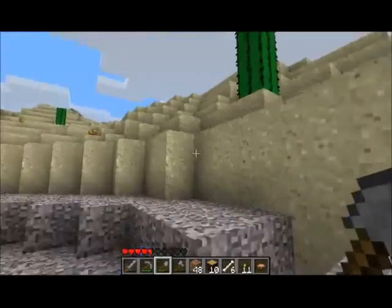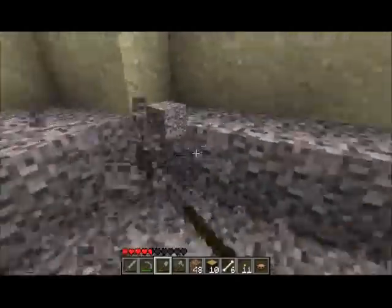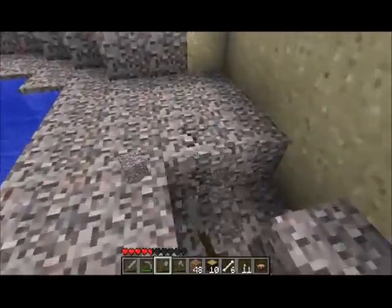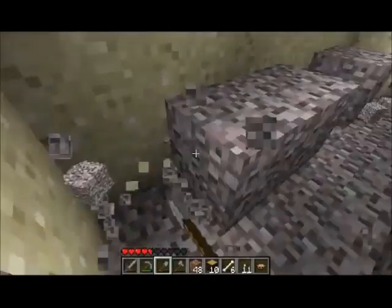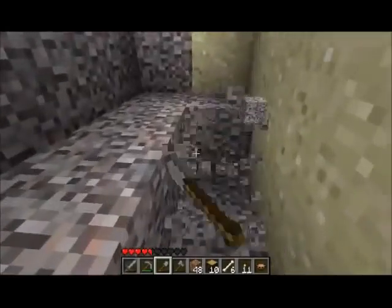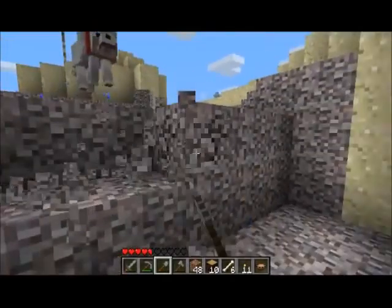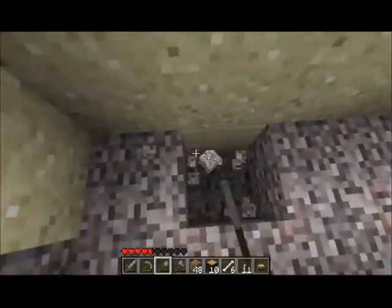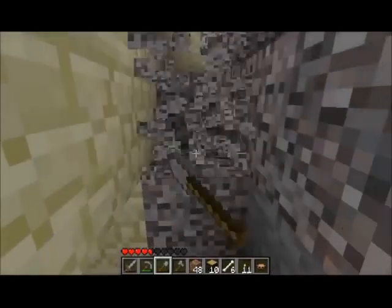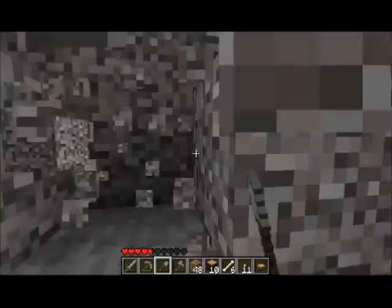So I'm just going to start digging right here in this gravel. I like to dig gravel because not only do you get gravel spaces which is good to reach very low places, it's also pretty good because you get flint. Flint is one of the ingredients to make an arrow, so that's really good. I'm just going to dig for a bit — and I found something! Cool, there's a natural cavern here.